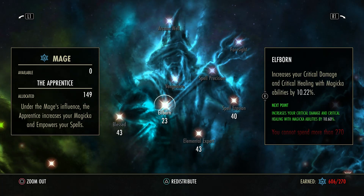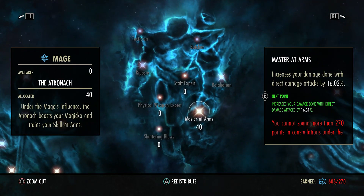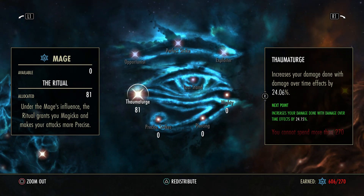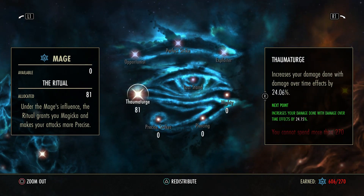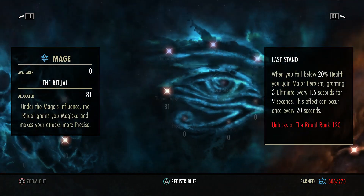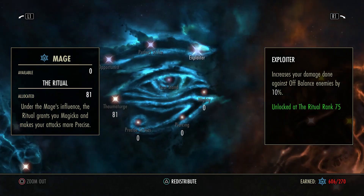In blue CP: 43 Blessed, 23 Elfborn, 43 Elemental Expert, 40 Spell Erosion, 40 Master at Arms, and 81 in Thaumaturge. People will ask why 81 in Thaumaturge - it's for the Exploiter passive because you're going to proc off your Topple, always proccing the single target bonus. When I play with friends they spam off-balance, so that 10% damage bonus ends up being more than floating CP elsewhere. We also have 81 in Thaumaturge because we have a ton of dots - Solar Barrage, Degen, double dots, proc sets - so we do more damage this way.